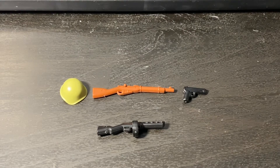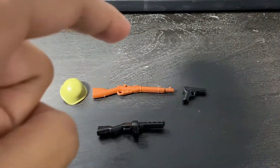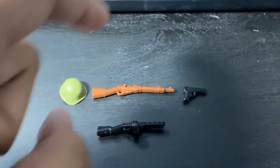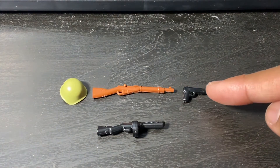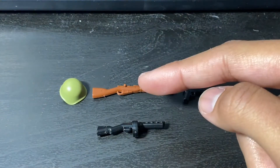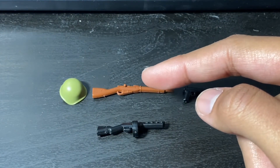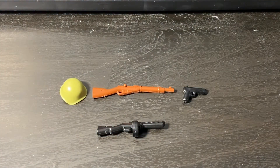Then you have the Soviets. You get your SSH-40, the Mosin Nagant, the TT-33 pistol, and the PPSH submachine gun. There are some minor changes from version 2. The TT-33 is black instead of silver as in version 2, and the Mosin Nagant does not have a scope, while the version 2 version did have a scope. You do get some pretty good weapons overall.